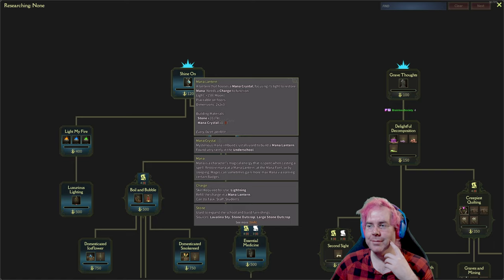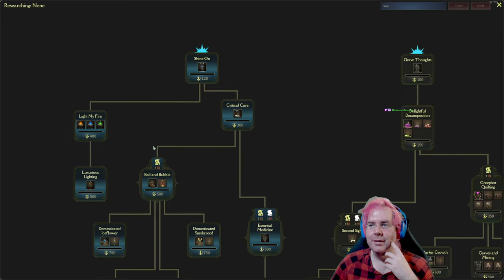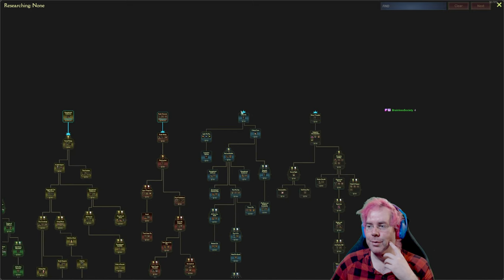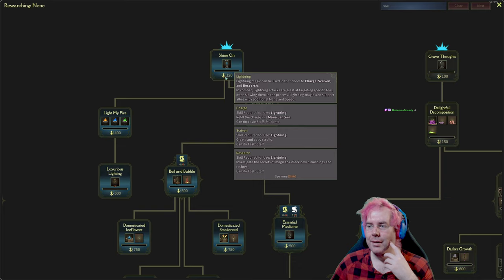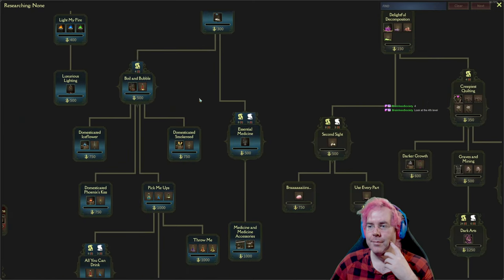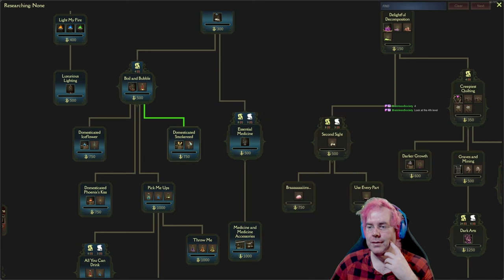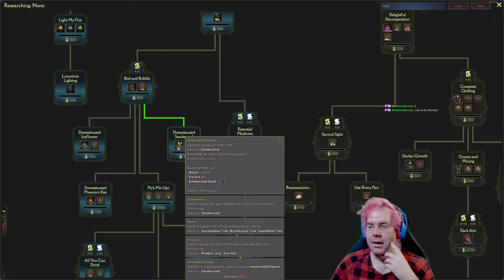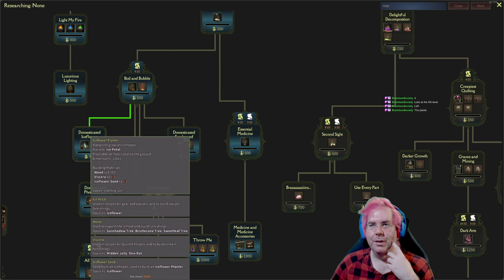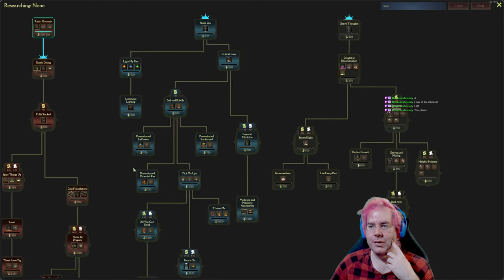Shine on — mana lantern. What does that do? But also critical care — medical bed, that seems good. That was four, right? We can go with four. Lightning magic, look at the fourth level. Essential medicine — incense burner, it's necessary to create a hospital. Recipe air wand. Smoke reed planter — don't we need that for something? Water wand. Ice flower planter — the plants. Phoenix kiss planter, which gives you a phoenix flower. So that seems like a good direction to go.